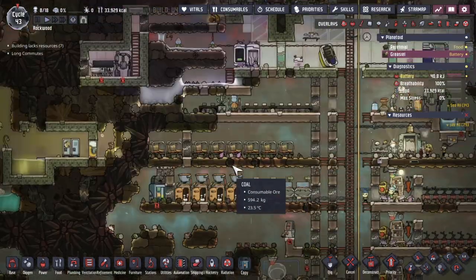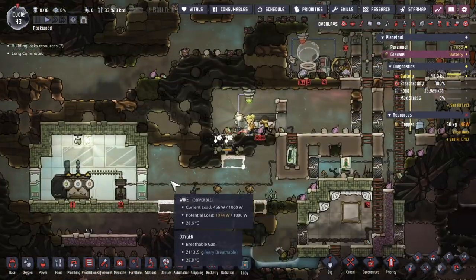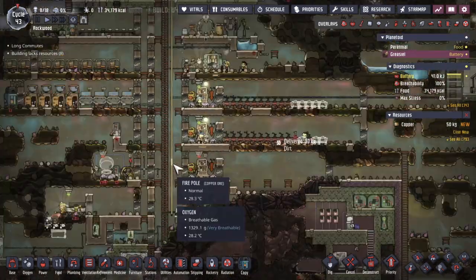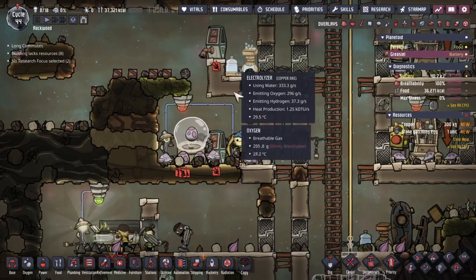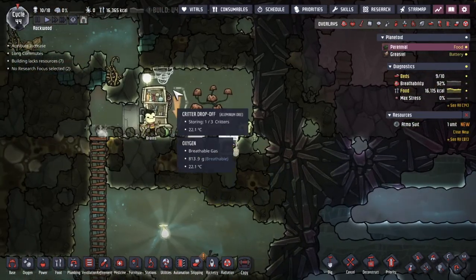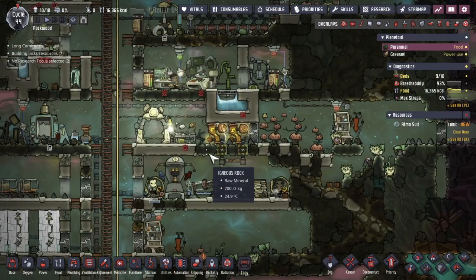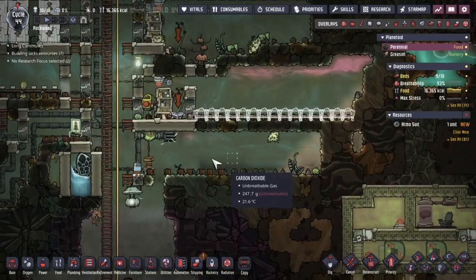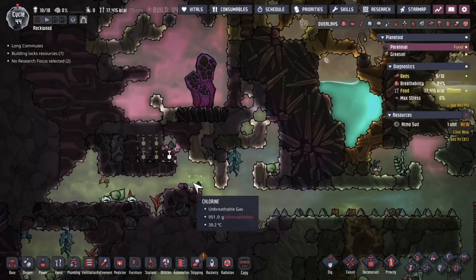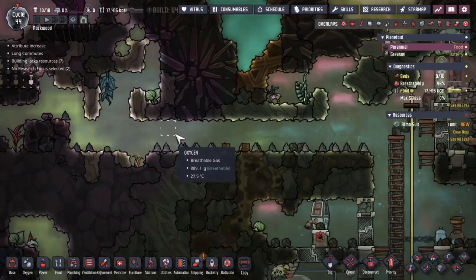Let's check the washroom over in this world — we're okay over here. In this world, we're producing some copper because I want to put some Atmosuits down here. A little bit worried about making this out of lead because this could potentially get warm, and copper would be a better material when things are warmer. The base over here has a new electrolyzer in the central area. Got a new stable ready to go — starting to put in some critters, specifically the pips. It's going to grow some more planter blocks.